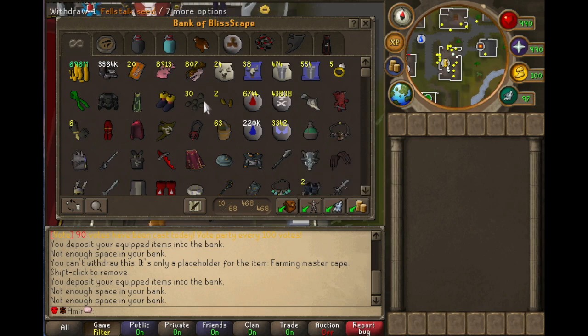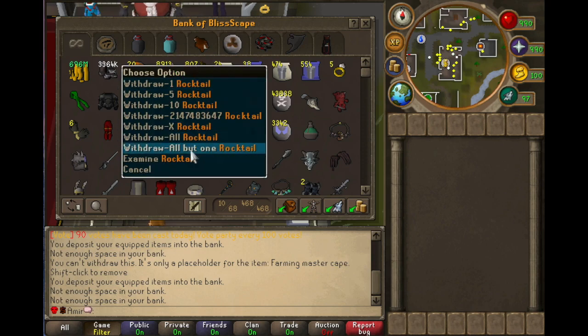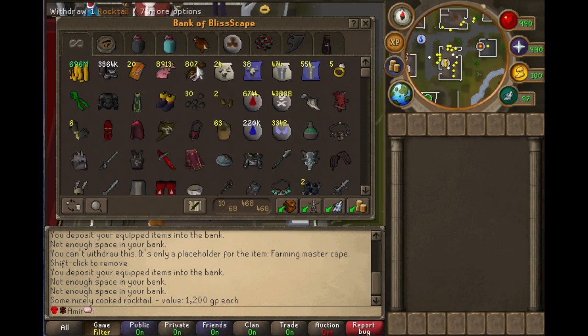I have my limpwurt seeds and my fellstocks. I don't have any magic or yews right now, that's why I don't have any placeholders there. These are the seeds I have the most access to as a hardcore Ironman without having to farm much. For food, I put cavefish right next to the rocktails because cavefish is very easy and there's an abundance of it to access. Rocktail, on the other hand, you have to do Living Rock Cavern as a slayer task to farm and mine the creatures, which takes considerably longer. So I use rocktail for bosses where I think it will be a challenge, and cavefish for everyday slayer or activities where I just need food.